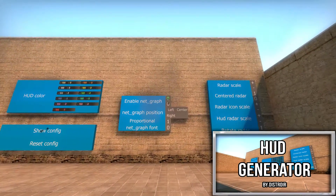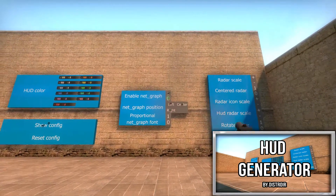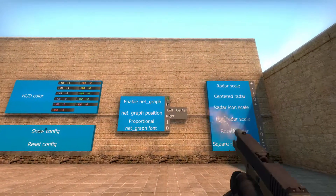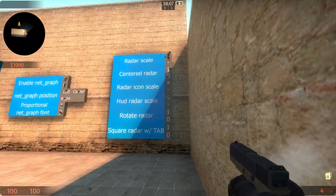The first map on our list is the HUD Generator. The HUD Generator changes your HUD style to your liking. The HUD color, scaling, size and position, and more can be changed with the easy click and change wall commands. It makes it much easier to change the appearance of your HUD than using commands.